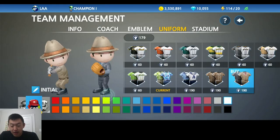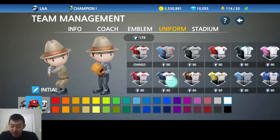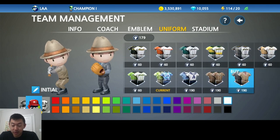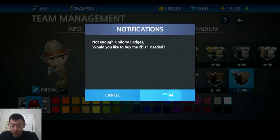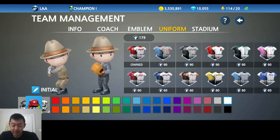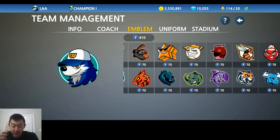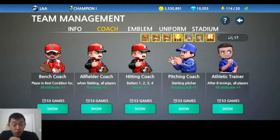Not a bad deal. Now obviously if you had zero uniform tokens and you just wanted to straight up buy a new uniform with gems, however many it would cost you, you could also do it. This is kind of a neat little trick because although the game doesn't tell you that you can buy this stuff with gems, you actually can. And this also works for emblems if you don't have enough emblems, and for coaches as well.